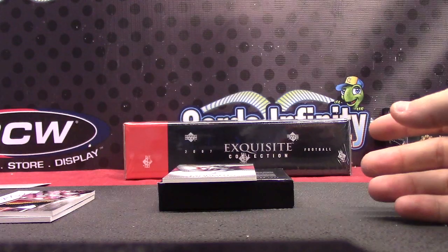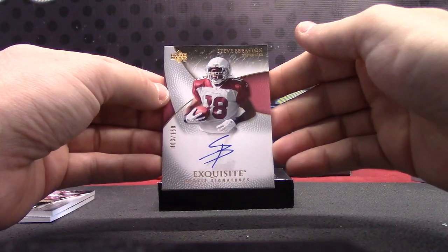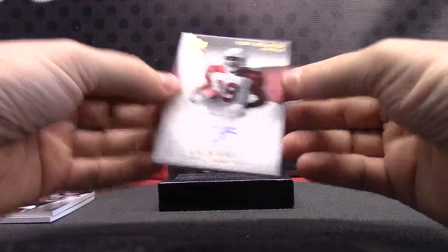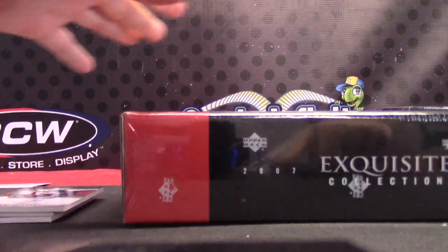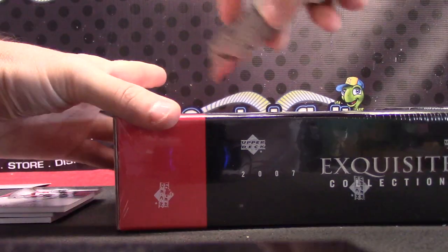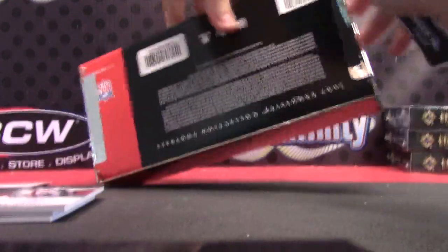NFC North, Calvin Johnson rookie patch autograph. This one going to the NFC South — Antonio Pittman. Next up, Jericho Cotchery for the AFC East, numbered to 89, jersey number version. AFC East. And the last one — NFC West, numbered to 150, Steve Breaston, with JPR Joey. You have the only team without a hit, man — sorry bud. Hope you hit one in here, we need an AFC West card. That's the only division currently hitless.